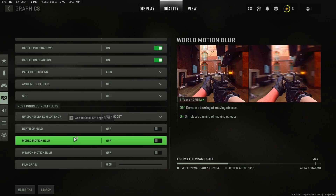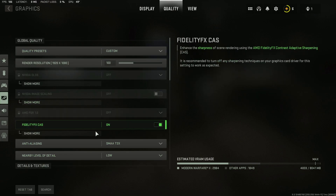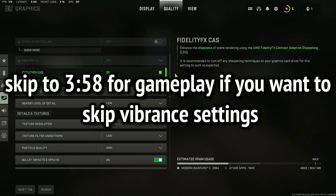Depth of field: off. World motion blur: off. Weapon motion blur: off. Film grain: zero. With these settings I get over 170 FPS on all maps. I run a 10700K with a 3070 Ti. I will show you gameplay later on as well.